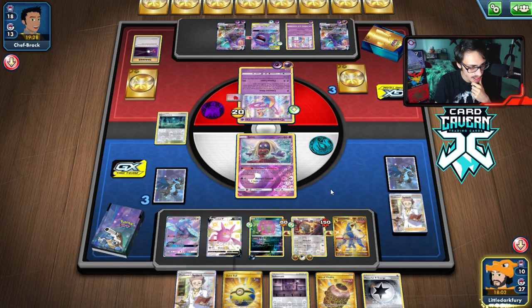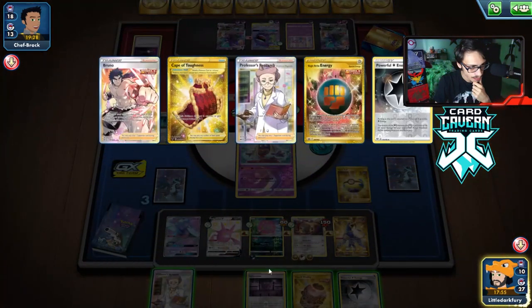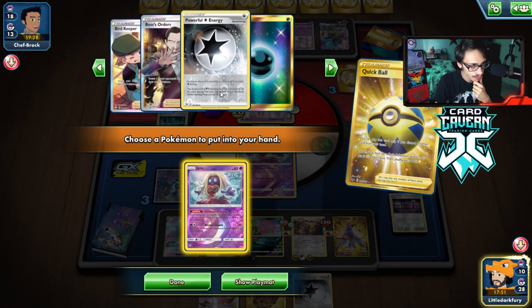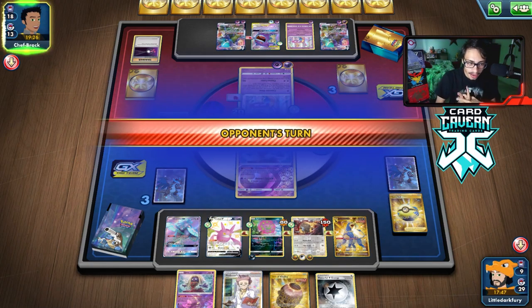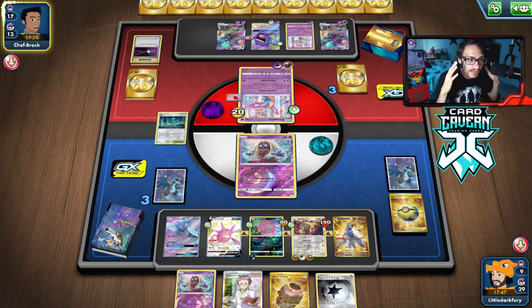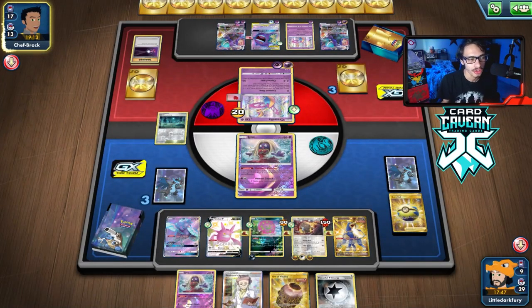We'll put a Cape on Crobat. Quick Ball away — Spike Mouth. The Boss is in there. We've got to pray Oricorio gets us the Boss. They could Boss one of my big Pokemon here — either Spiritomb or Tauros. Both of them are very heavily damaged. We'll see if they end up Bossing Tauros or Spiritomb.